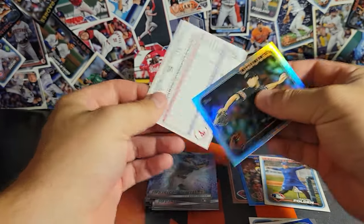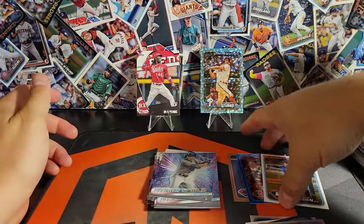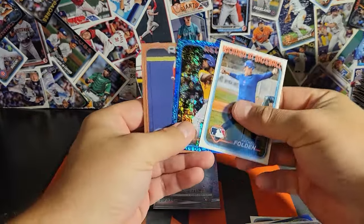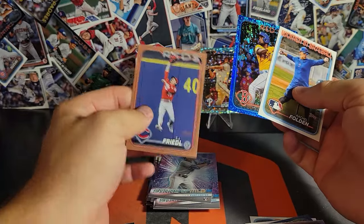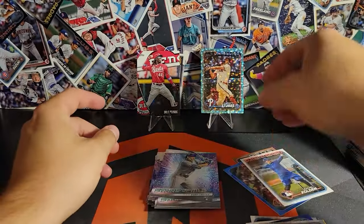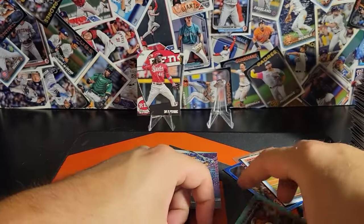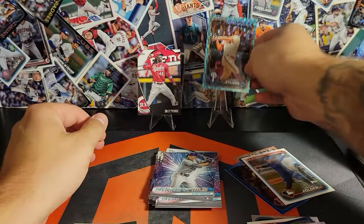John Means rainbow. Alright, nothing crazy. The Women in Baseball, Pablo Reyes to 999, TJ Friedel to 2024, Garrett Stubbs to 399 — 69 of 399, nice.